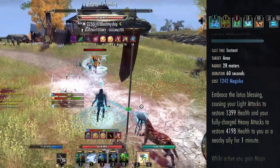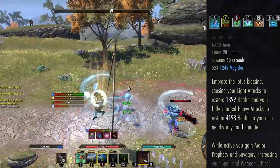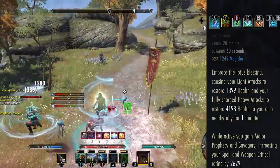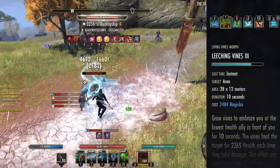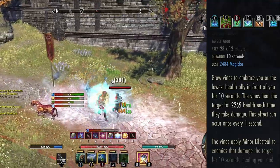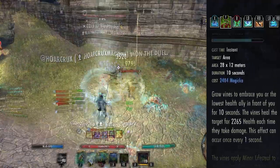On the back bar we're running Lotus Blossom — a really good healing over time ability that a lot of people don't realize is so good. This is why you always want to practice your light attack weaving and never miss a light attack. Lotus Blossom gives you Major Savagery on both bars, increasing weapon crit chance by 10%, and every light and heavy attack heals you. It's very cheap and lasts a long time. The next ability is Leeching Vines, which is deceptively strong — according to Combat Metrics it is number one or number two of my top healing sources in any duel. It heals you every second you take damage and applies Minor Lifesteal to your opponent. Coupled with the intrinsic heal, it actually out-heals my Vigor in some duels.